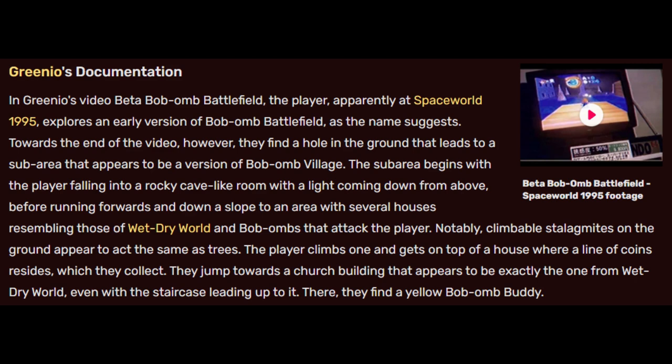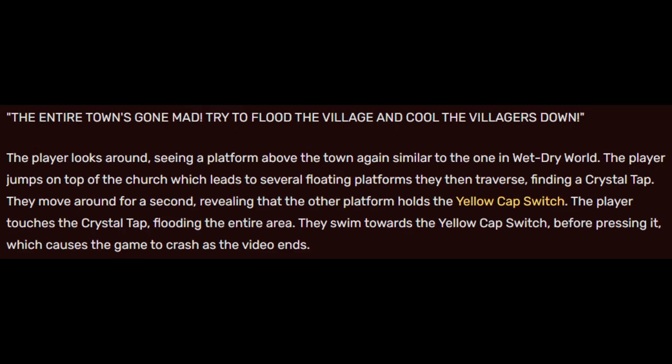They jump towards a church building that appears to be exactly the one from Wet Dry World, even with the staircase leading up to it. There they find a yellow Bob-omb Buddy who says: 'The entire town's gone mad. Try to flood the village and cool the villagers down.' The player looks around, seeing a platform above the town again similar to the one in Wet Dry World. They jump on top of the church, which leads to several floating platforms they traverse, finding a crystal tap. The other platform holds the yellow cap switch. The player touches the crystal tap, flooding the entire area. They swim towards the yellow cap switch and press it, which causes the game to crash as the video ends.